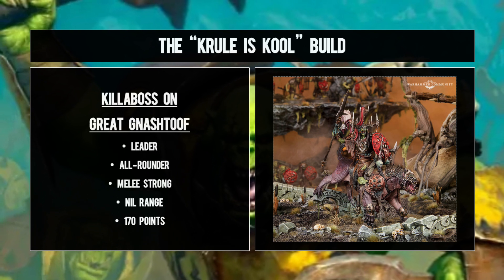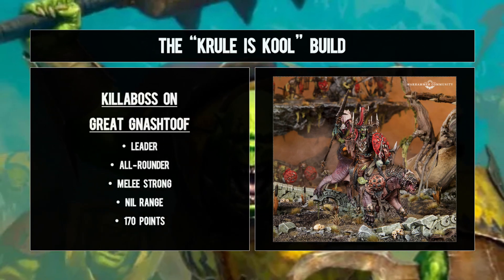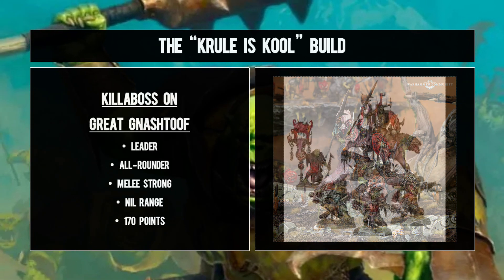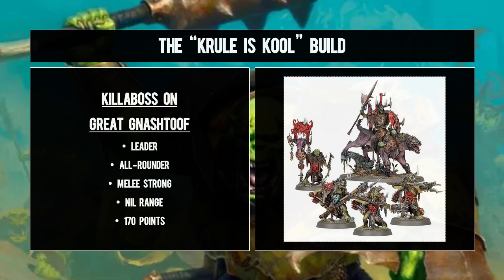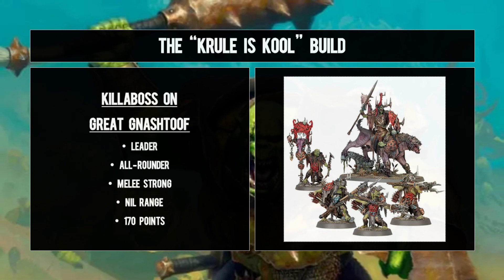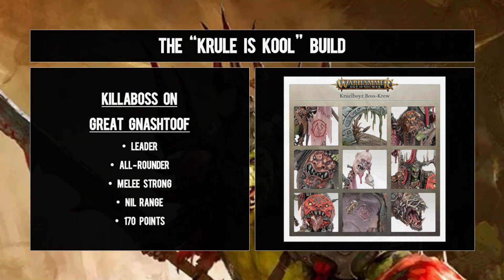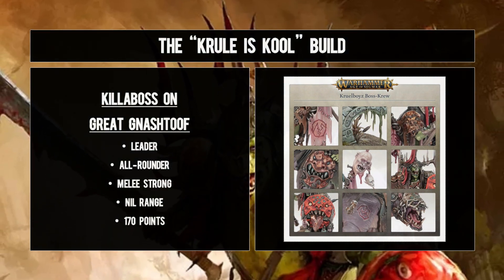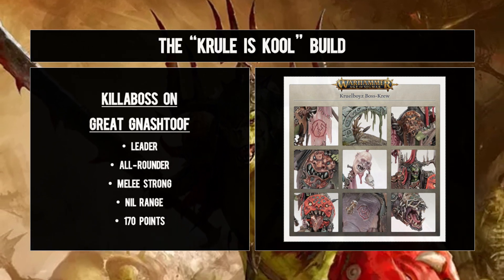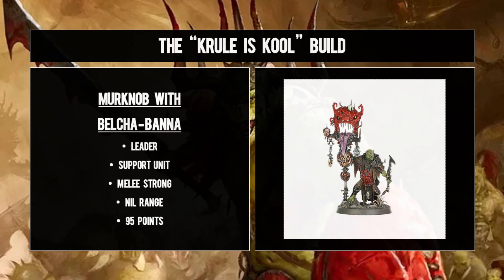He's big, beefy, and mobile all in one - pretty beginner-friendly across the board with a 10-inch move and 10 wounds. Granted, he doesn't benefit from Look Out Sir, but what he does do is swing with eight attacks, all at two damage apiece, and a healthy rend to boot. And if you bring a unit of Kruleboyz up the battlefield with him, he'll ensure said unit only loses one model at most in the battleshock phase.